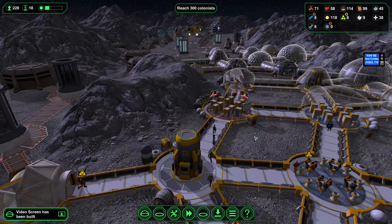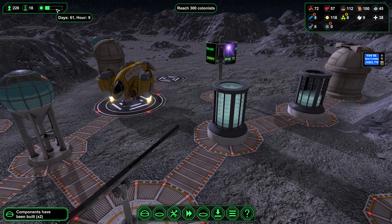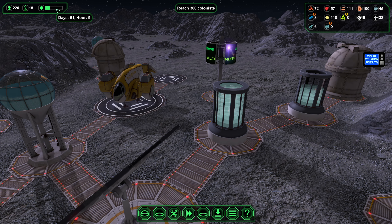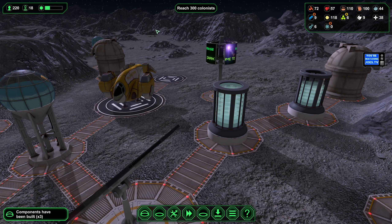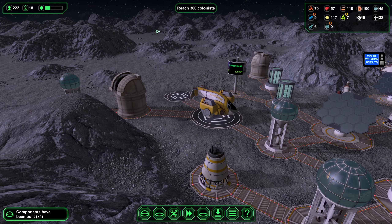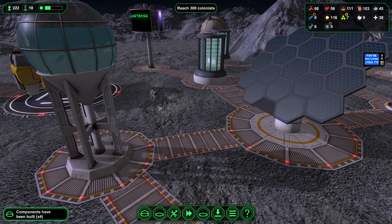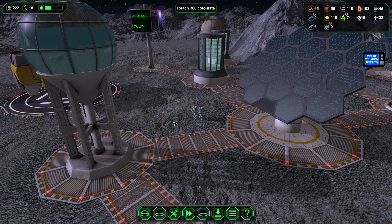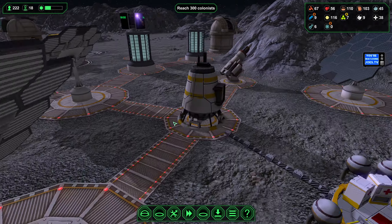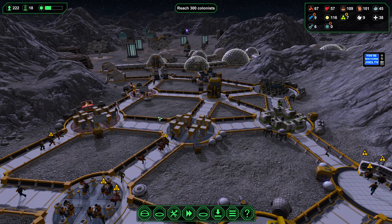Here comes another ship. I'm liking how regularly these ships are coming down — we could get our achievement. That looks like... is that an engineer? No, it's a biologist. And a worker. Good, good. Welcome to the dark moon.